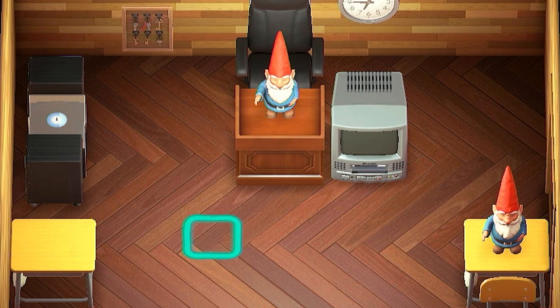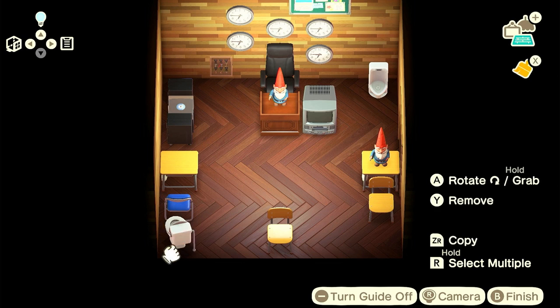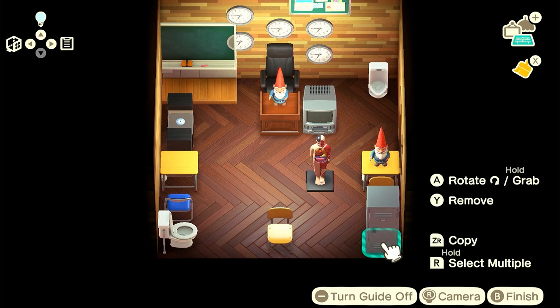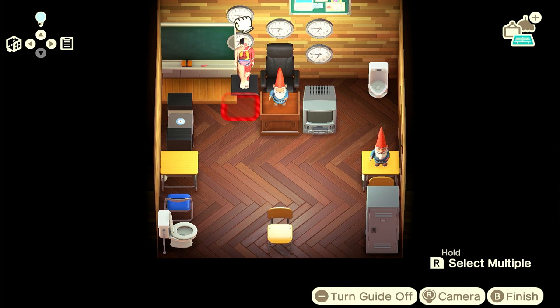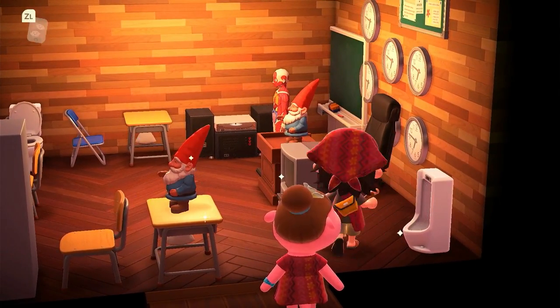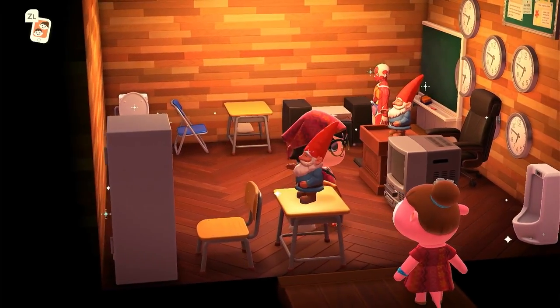We got to have a urinal in here, and a toilet just sitting in the back of the classroom for no reason. The teacher doesn't even teach - we're just going to do a TV with a VCR, a couple of gnomes, and a couple of clocks. I just picked some random flooring and stuff. We'll put a blackboard up there, one locker that faces the wall so you can't even use it.